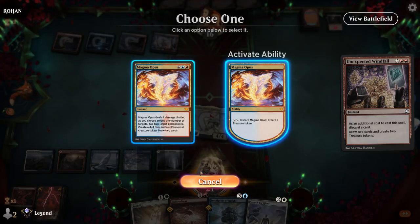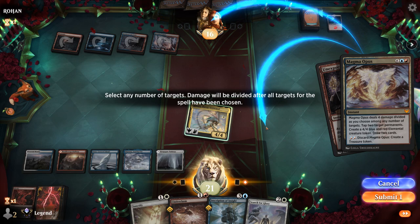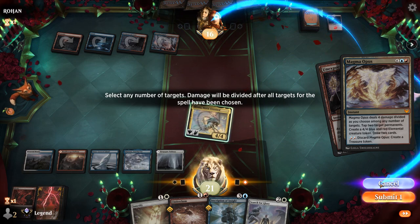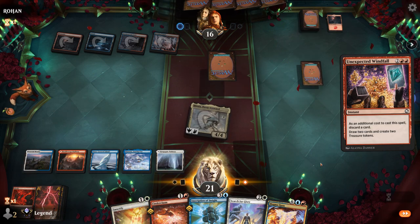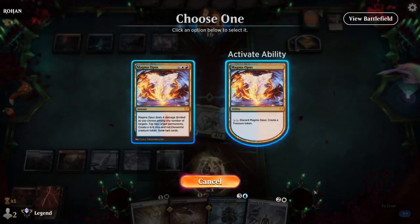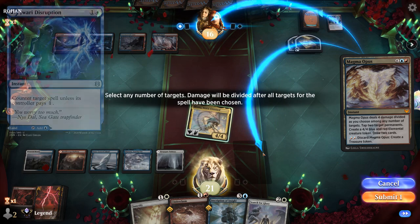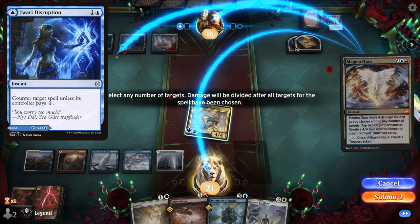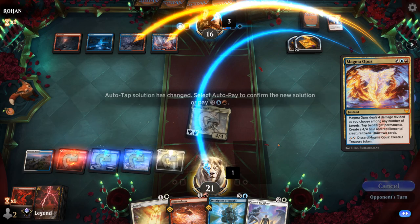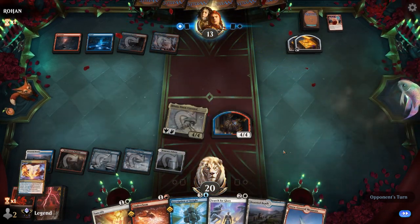In response to their action, we'll Magma Opus so it doesn't get countered. I could also tap two lands on the opponent's upkeep instead — let's do that. So they can have their two treasures, and then we tap two lands. Could maybe target myself for 1 damage to play around Jewelry Disruption — worth it. Three to them, one to me. Now we can pay for Jewelry Disruption, denying them 2 mana this turn — which is a big deal.